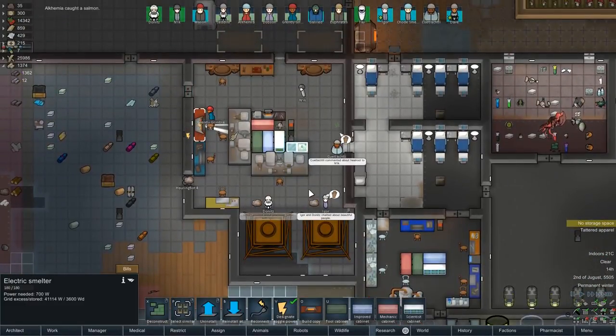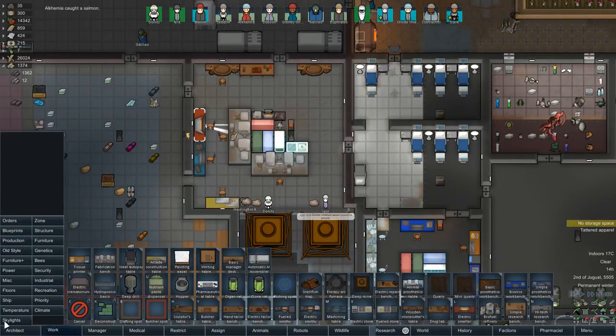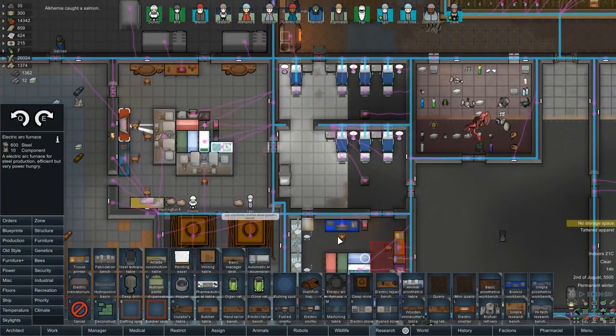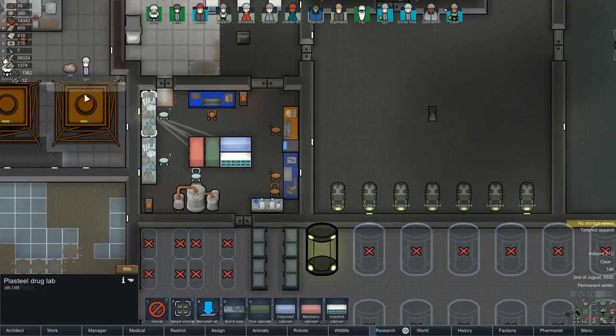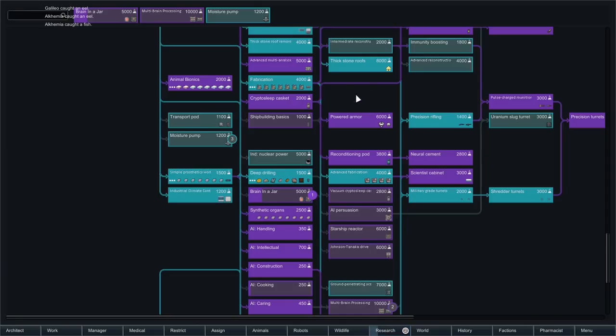We could probably build ourselves another arc furnace now that we've got the power for it. We also haven't got a pharmaceuticals table - let's replace that workbench with one. It requires silicon and computer chips, which are the endgame glittertech resources that are really difficult to build. Do we even have the research for that right now? No, we don't even have that yet. I'll put it on the list of things to grab.